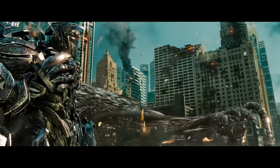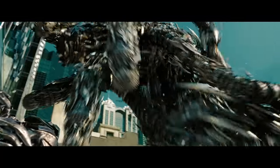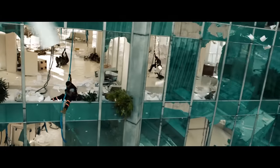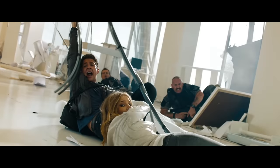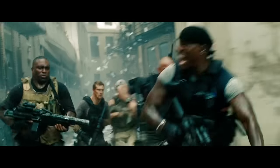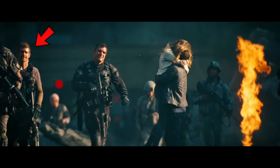Number 15. During the scene where Shockwave orders the driller to attack the building, Sam and the gang grab onto anything they could so they wouldn't fall out. Stone wasn't so lucky and plummeted to his death. But this is retconned a scene later since we see him behind Sam and Carly, and he appears in several other subsequent scenes, last appearing at the end of the movie behind Sam and Carly.